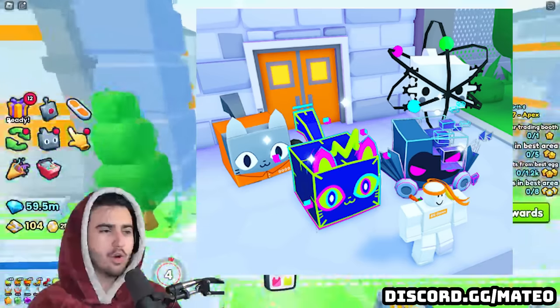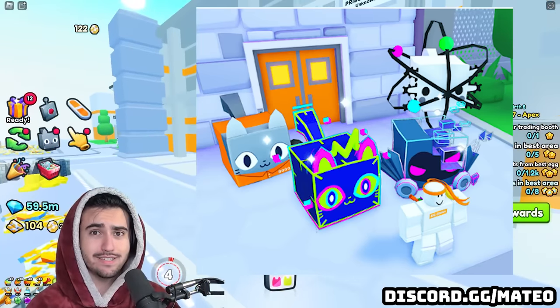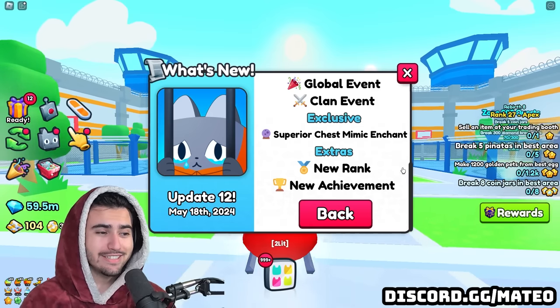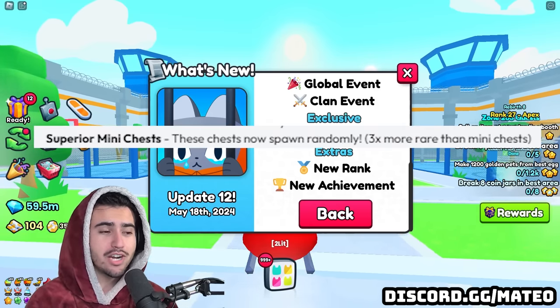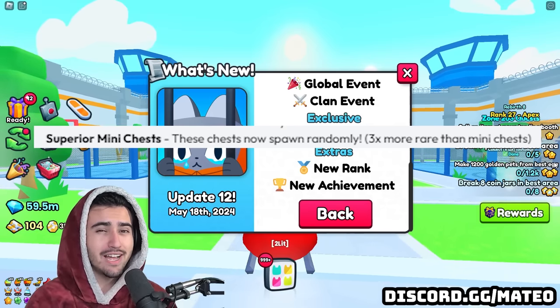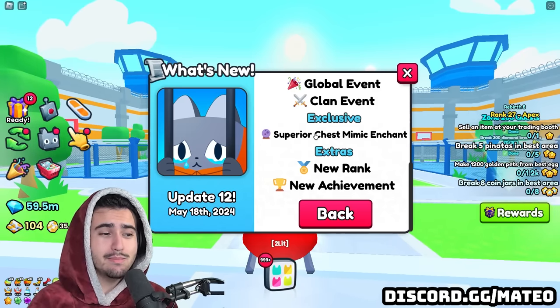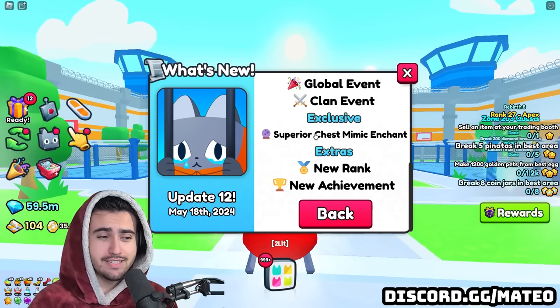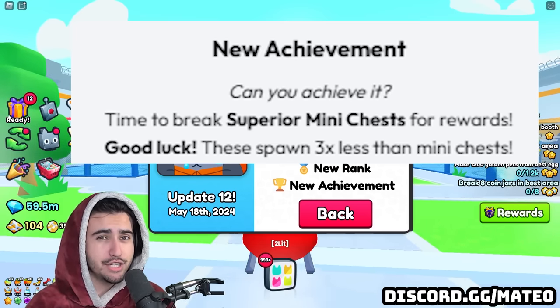We have a lot of new options to get these brand new huges - you can spin the wheel, open the new chest, or open these crates once they're fixed. The last thing to cover is the superior chest. According to the dev blog there are naturally spawning superior chests that drop three times the loot of regular mini chests, though they also spawn three times less than regular mini chests.